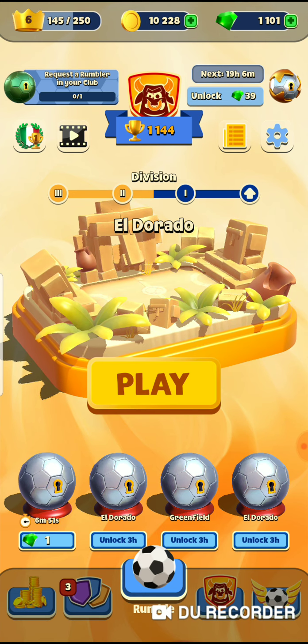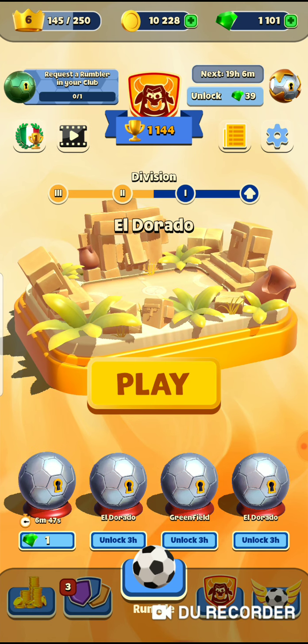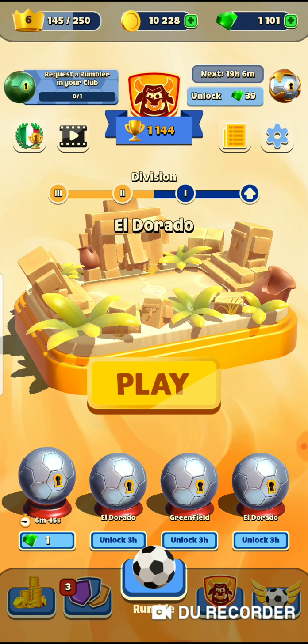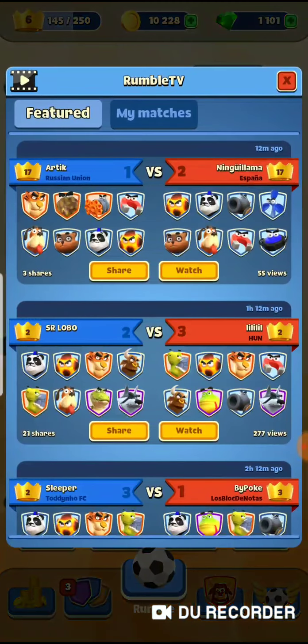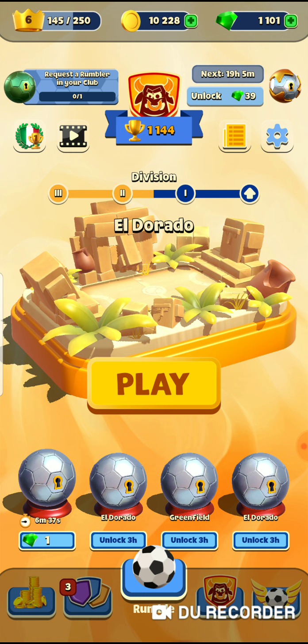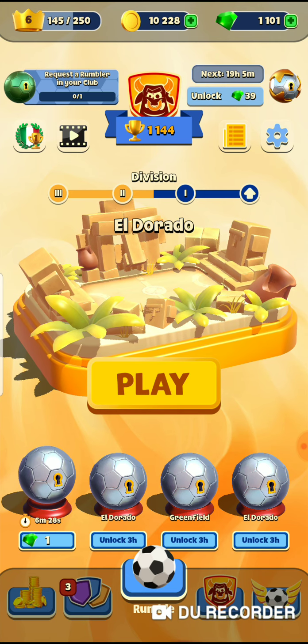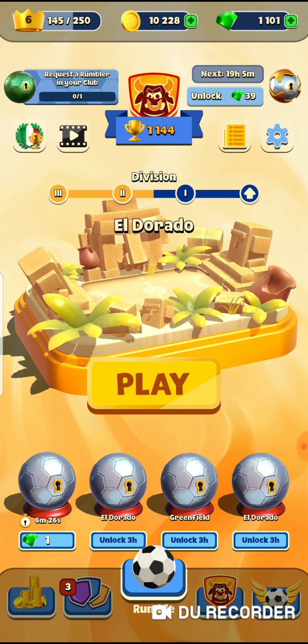This little play symbol below the quest chest — which is that green orb — you do quests to open that; it's where you can look at your matches and feature matches to share to your clan. On the right, the gold and silver orb, that's your goal chest. You need about 10 goals to open that. Pretty cool — you can earn new characters and stuff.